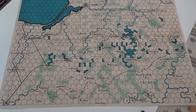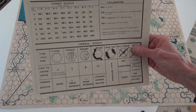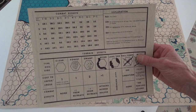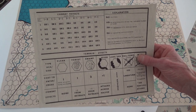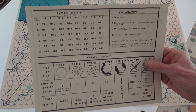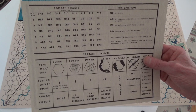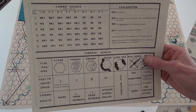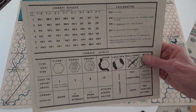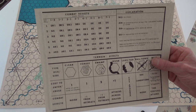I'll show you the combat results table. With the CRT, you can't get destroyed as an attacker straight up — it has to be due to a retreat, and you're not allowed to retreat into an enemy zone of control. There's no way you can die otherwise.